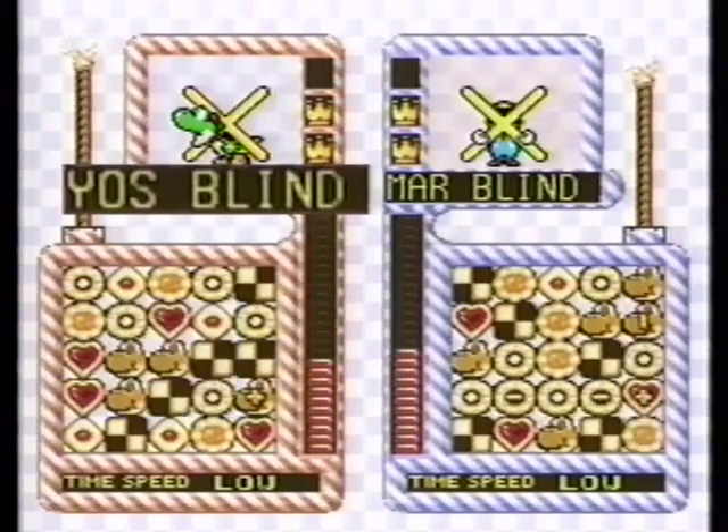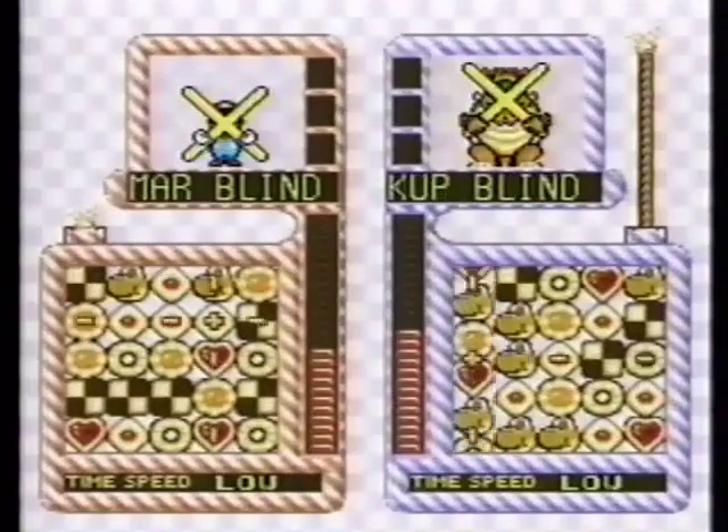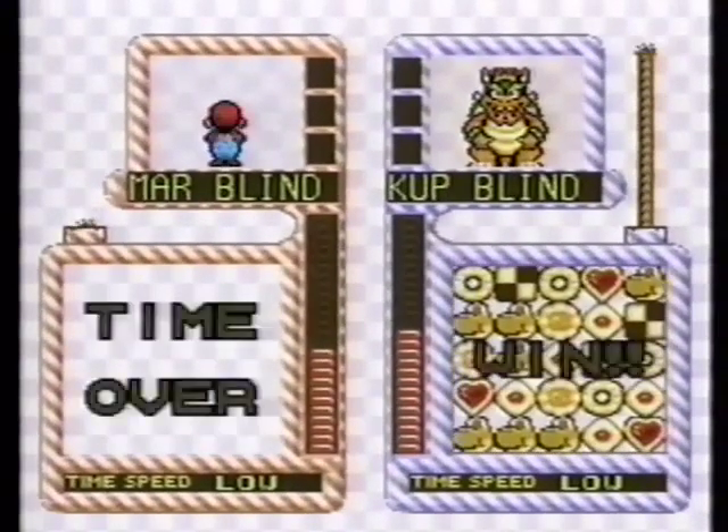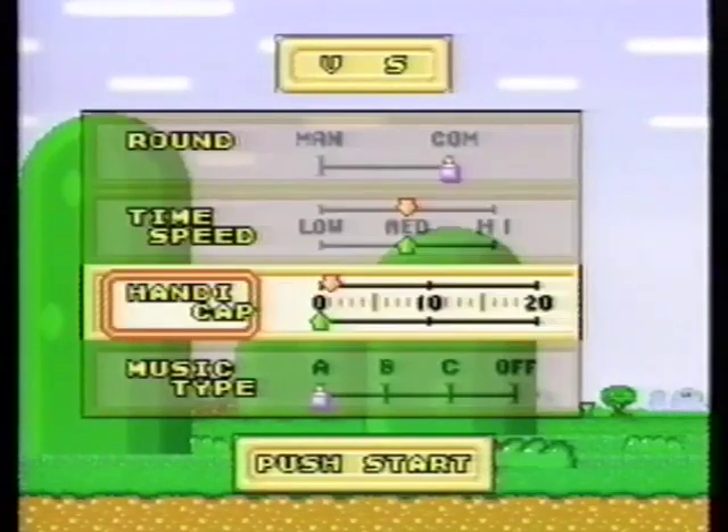You can see what happens here. When you think about it, turn Yoshi into a cookie and collect Yoshi when you have the chance. If you don't line them up quickly, time runs out. In competitive play, you can also add a handicap, so even beginners can enjoy it.